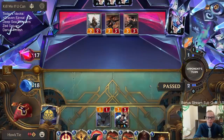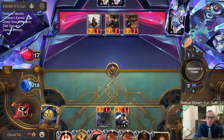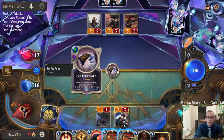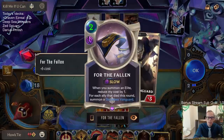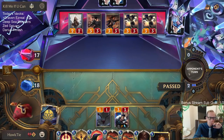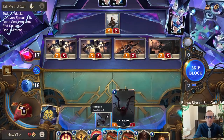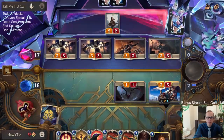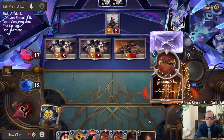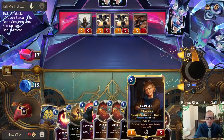Ezreal, you are at four. I wanted to be able to damage a Garen and then Scorched Earth it. That's pretty awesome. Four out of six. Ooh, I love that draw - that is a very good draw.